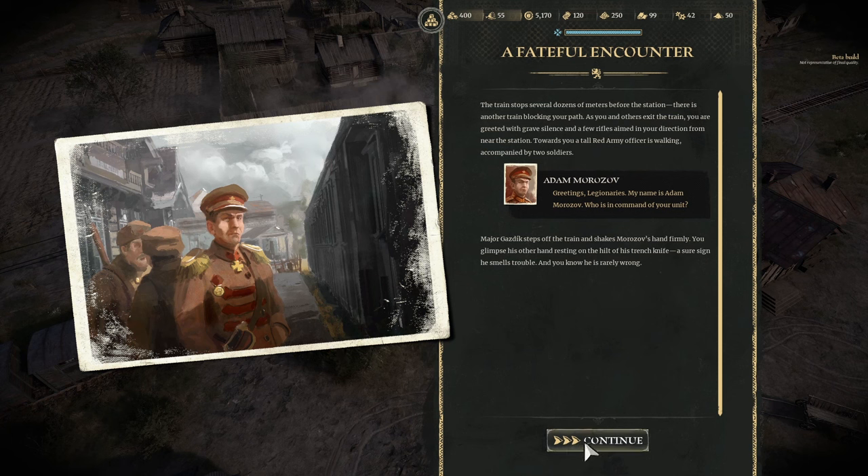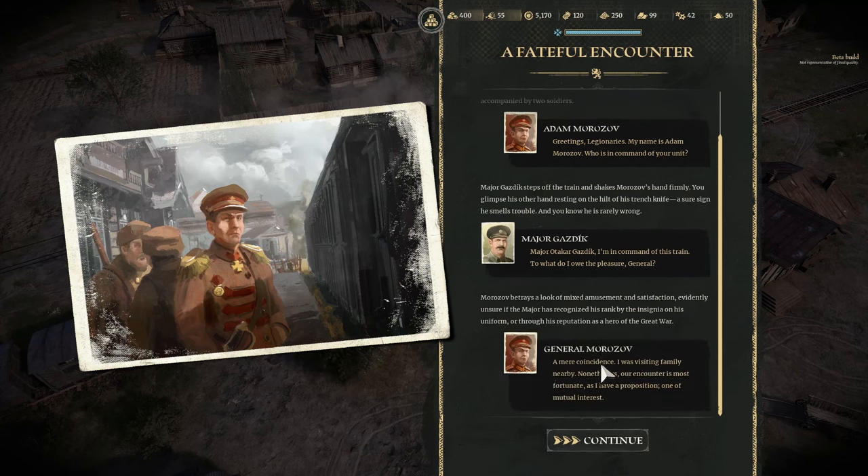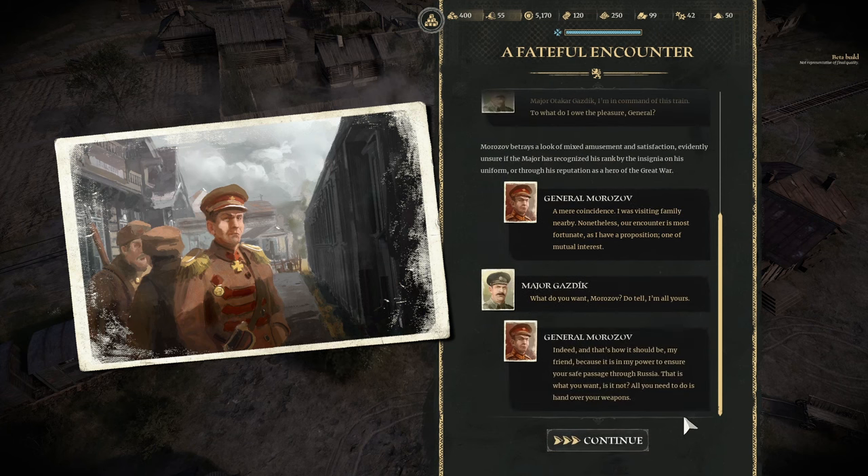Greetings, Legionaries. My name is Adam Morozov — who is in command of your unit? Major Otogar Gazdik, I'm in command of this train. To your pleasure, General. Morozov betrays a look of mixed amusement, unsure if the Major recognised his rank by insignia or through reputation as a hero of the Great War. A mere coincidence — I was visiting family nearby. Nonetheless, our encounter is most fortunate, as I have a proposition of mutual interest. What do you want, Morozov? Because it's in my power to ensure a safe passage through Russia. All you need to do is hand over your weapons.